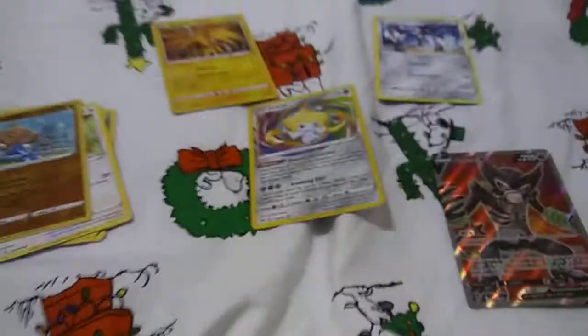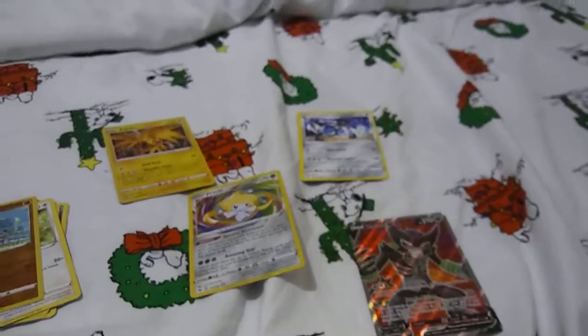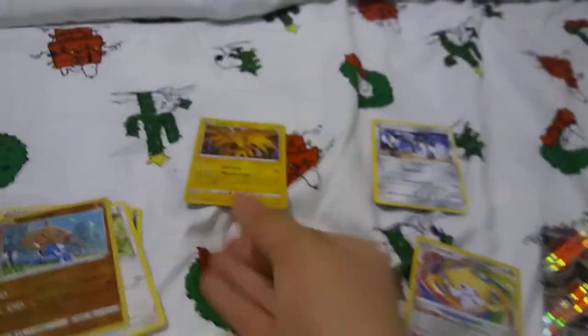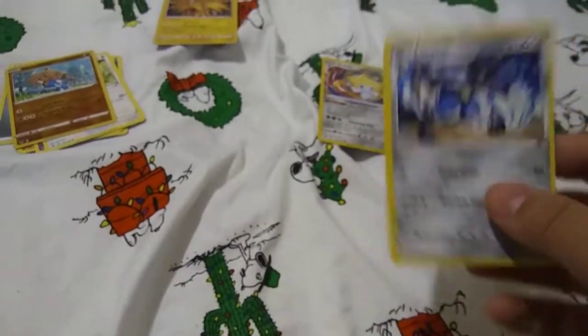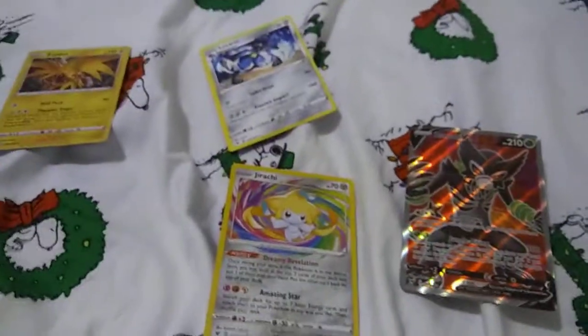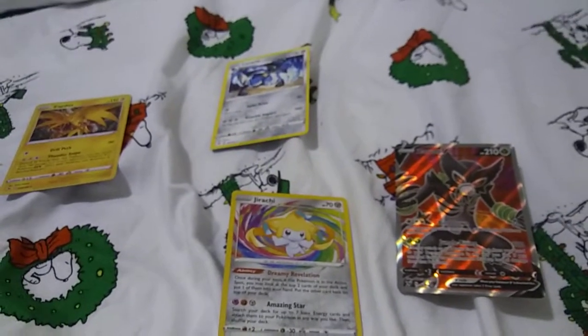Alright guys, so these are the four highlight cards and they're pretty cool for three packs — including Charizard V, amazing rare Jirachi, holo Zapdos, and a Lucario. This is a pretty cool card. You guys know I'm a big Lucario fan, that's why I have him as the main character on my channel. But anyway guys, that's it for this video. These are my pulls. Thanks for watching and we'll see you in the next one.